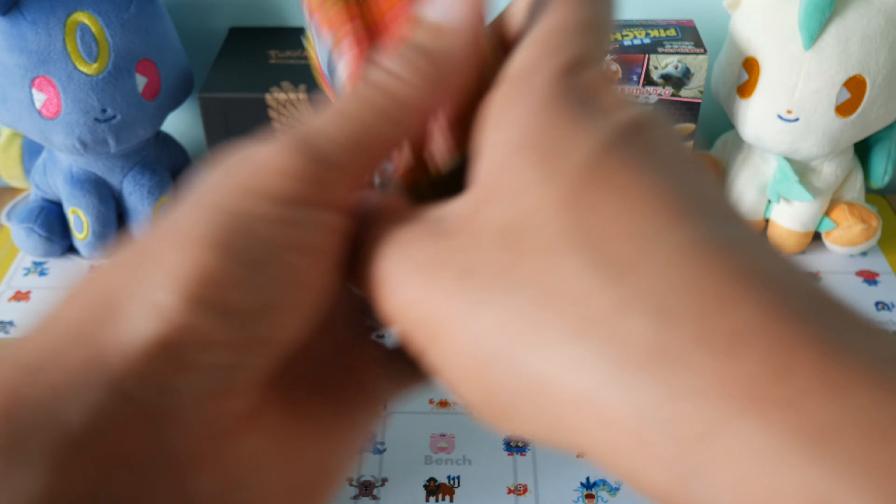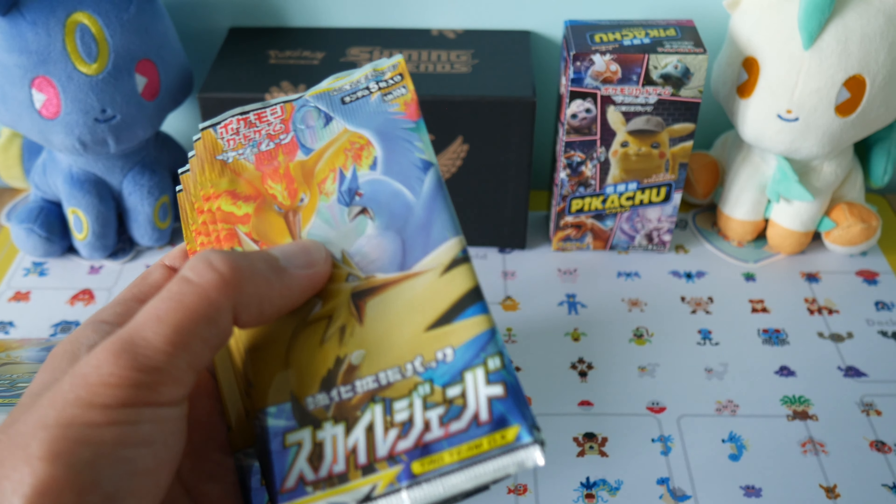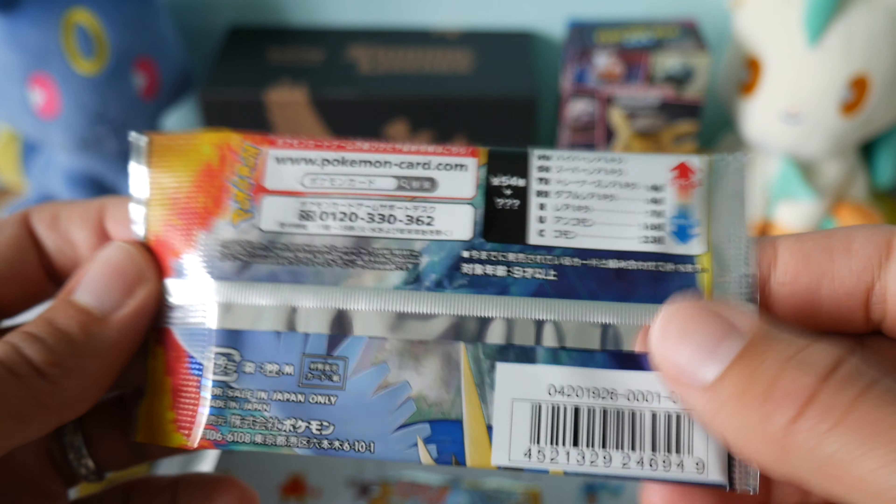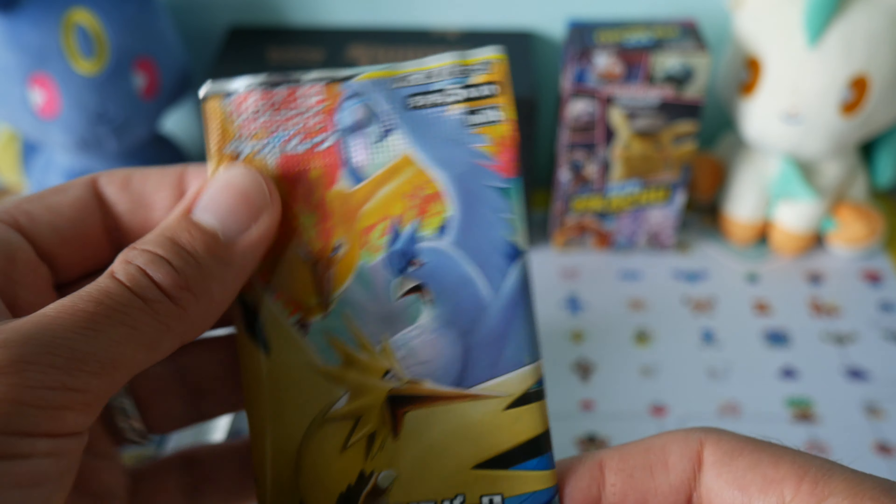So there are the packs. We're going to do the left side to begin with. Let's take a look at the pack art in a little bit more detail. As you can see we have got the Articuno, Moltres and Zapdos trio. Let's have a little close up at the back — we've got five cards in each pack.